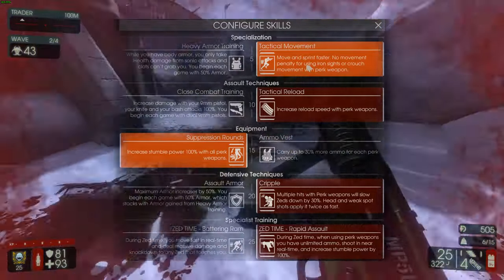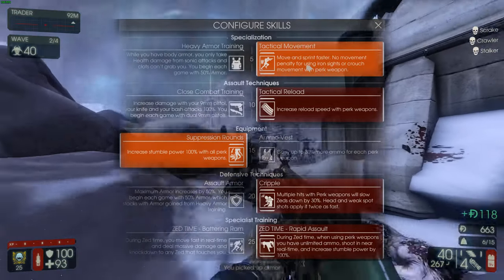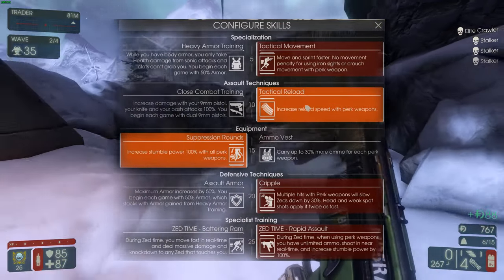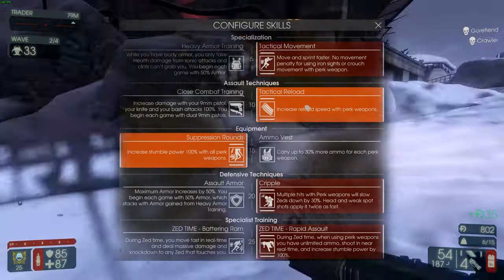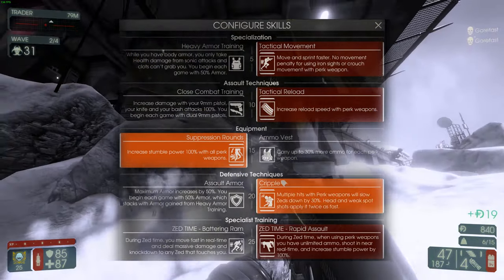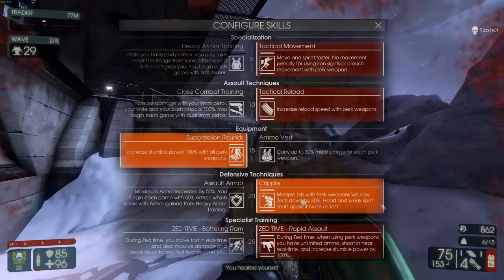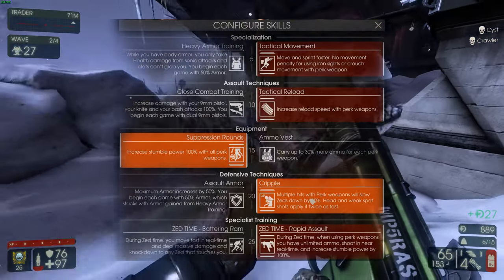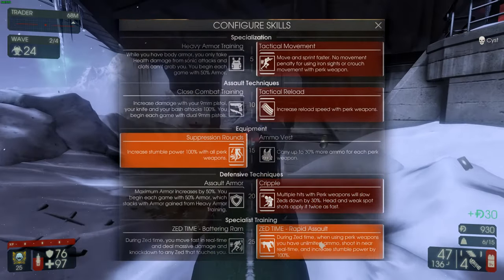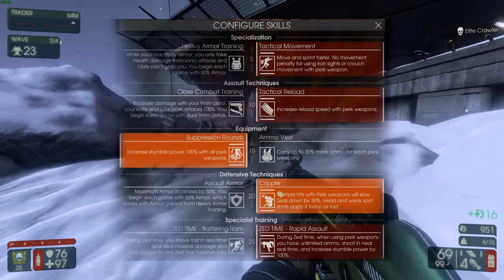Tactical Movement gives you an extra edge in speed — more mobile, especially when crouching and in iron sights. Reload speed keeps up your DPS since you go through magazines pretty fast holding down the trigger. Stumble power is very helpful for big Zeds. Cripple makes Zeds 30% slower around you, so Flesh Pounds and Scrakes hopefully won't touch you. Rapid Assault means you can just hold down the trigger without interruption.